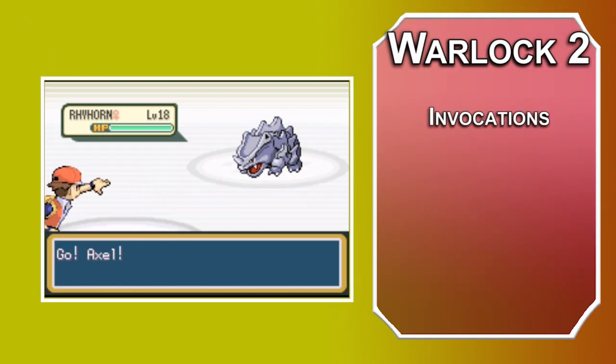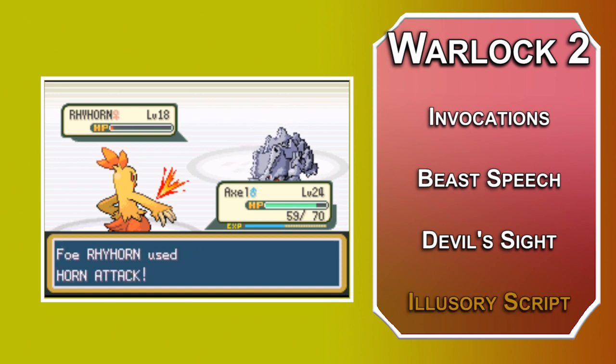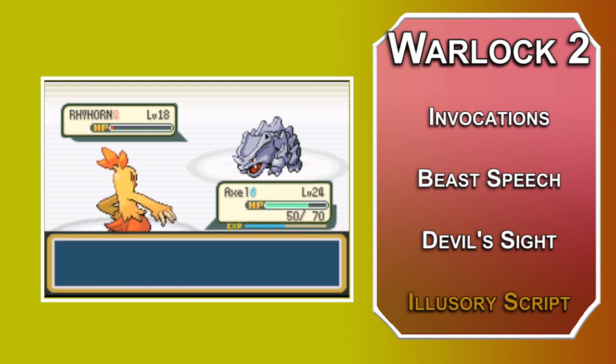At Level 2, you get two invocations. Beast Speech lets you talk to animals without using a spell slot. Devil's Sight lets you see normally in darkness, magical or non-magical, making it a little easier to get to Lavender Town. For your spell, check out Illusory Script, which lets you write a secret letter that can only be read by those you deem worthy. It's a touch spell, so you can have your familiar carry mail. I know literally nobody has ever used the mail items in Pokémon, but they keep putting them in the game, so I'm putting it in the build.